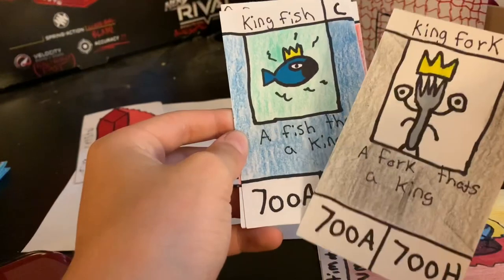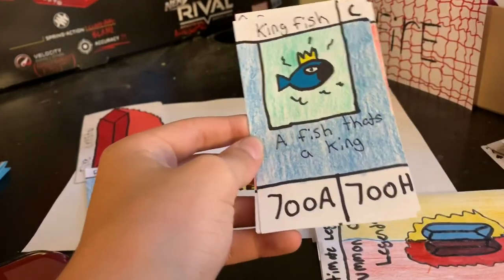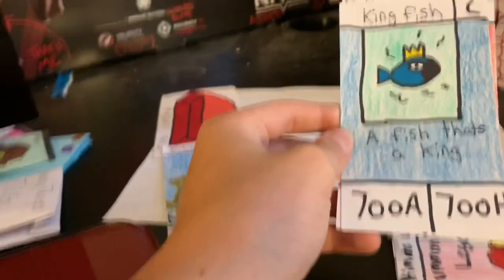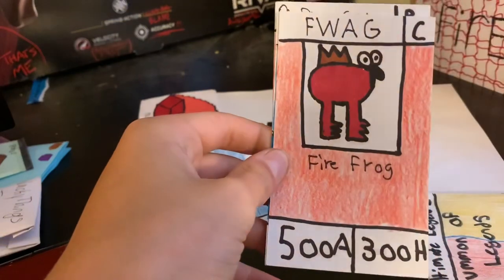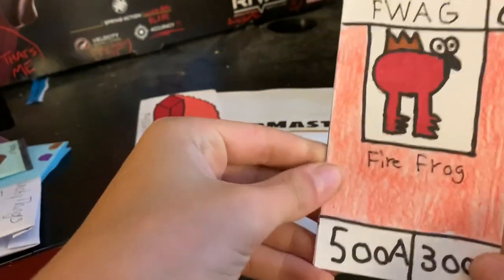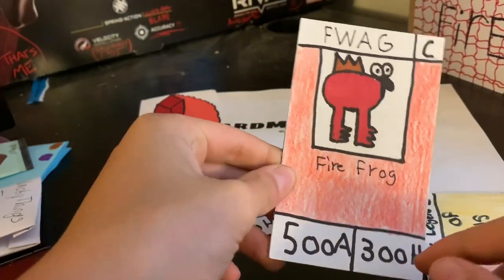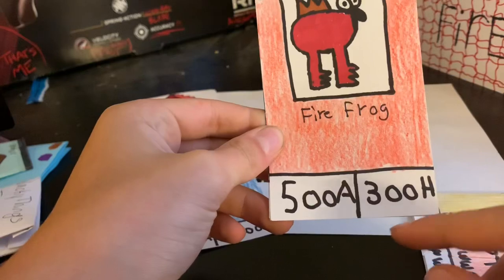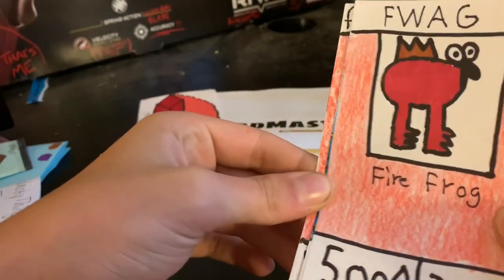There's a fish that's a king and a fork that's a king and they both have the same attack and health. We also got Flag Fire Frog — another Ultimate Legend 1 card. He's a fire frog with 500 attack and 600 health. Pretty cool card.